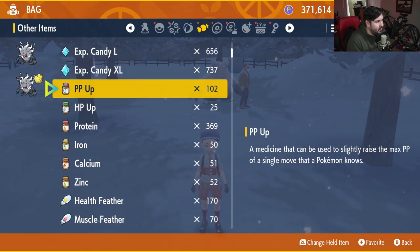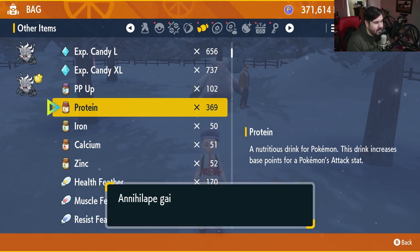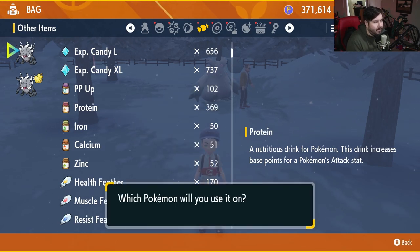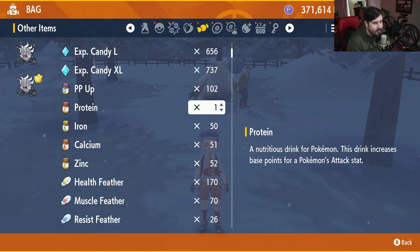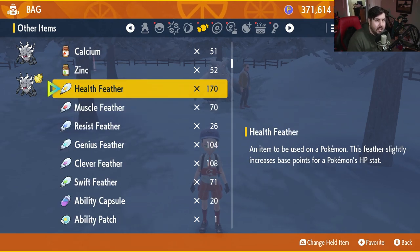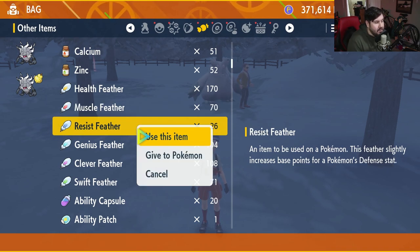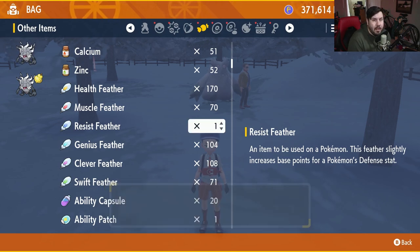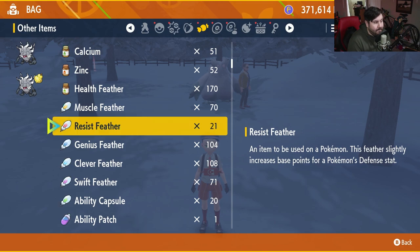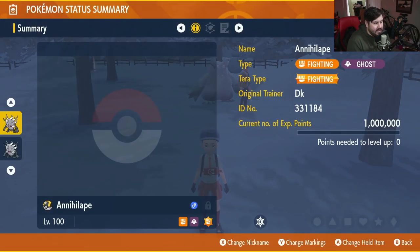After that, grab the HP Ups we just purchased at Delibird Supplies and give Annihilape 25 of them. Then give him 25 Proteins as well. You may have some extra EV room to play with, so come down and give Annihilape some Health Feathers and Muscle Feathers until his EVs in HP and Physical Attack are both maxed out. You can also throw in some Resist Feathers to help boost his Physical Defense — I have five, so let's give him five.